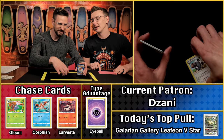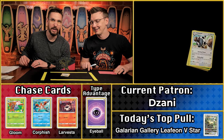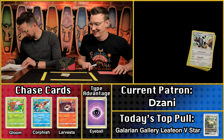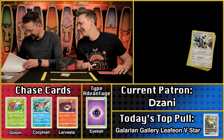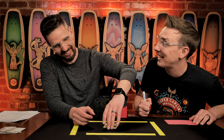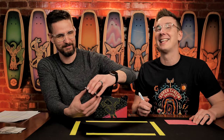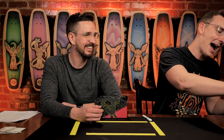Dare we look up what the value of the Dubwool is? Number 122 on the set — ten cents! Johnny would have been leading last place if you hadn't got the eyeball energy! That is so — that's the gamble you take! Sometimes the energy type advantage does not pay off, and this is one of those times. That is so funny. Sorry Johnny. You almost had it.